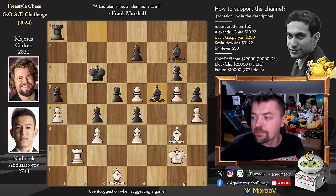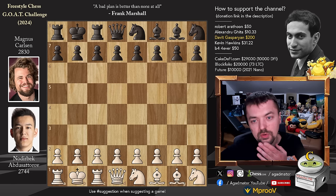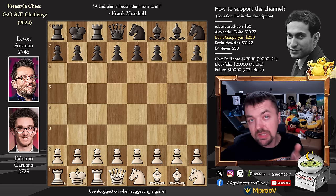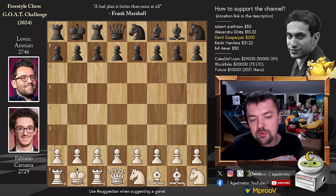It was a draw by threefold repetition. So that's quickly what happened in the Abdusatov vs. Magnus game — how Magnus won — and now Magnus is in the finals waiting for his opponent, the winner of Fabiano Caruana vs. Levon Aronian. Let's head on to the first game from that match. It is Caruana with the white pieces against Levon. Levon won a brilliant game in classical — check it out in my previous video — and now Fabi needs a win in classical in order to force tiebreaks.